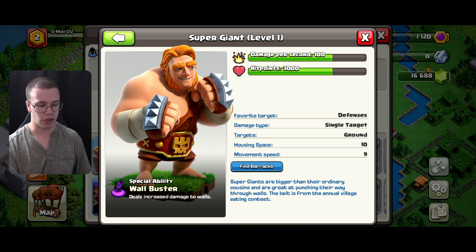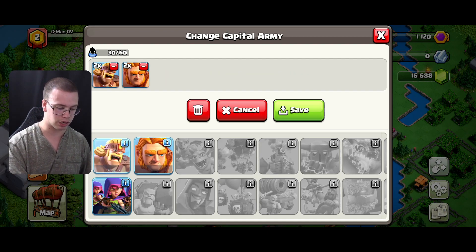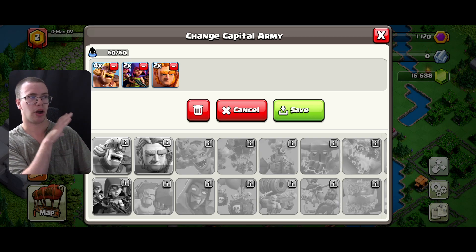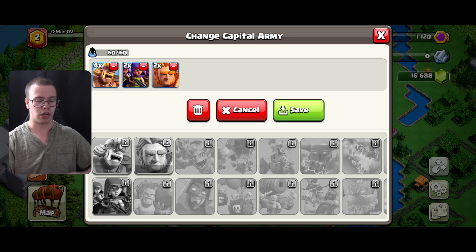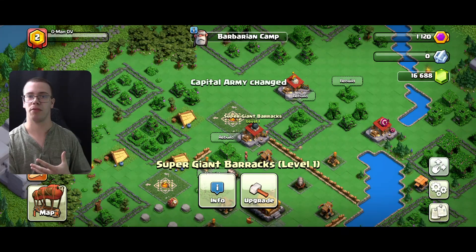We're going to run two Super Giants, two of those, and four more so we can pack in two Sneaky Archers as well - that way we have a solid stack for the army composition. This doesn't require any actual cost or training time, so once you click save you will have access to these troops, which is going to be really awesome during raid weekend.